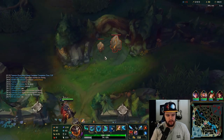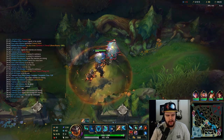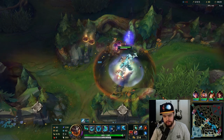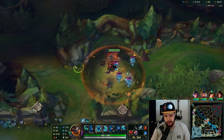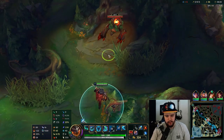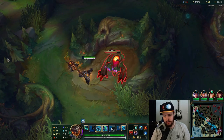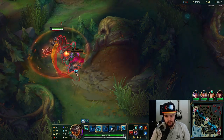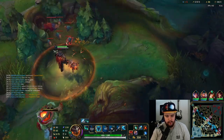Varus has three kills though, interesting. I have Rylai's now so this is really good — my boots should be kicking in very shortly, about 20 seconds. My chase potential is going to be through the roof. I'll have the blue smite to initially close the gap, and then with my passive they'll just never be able to run.